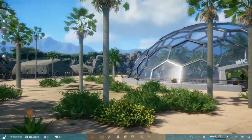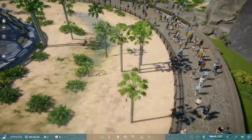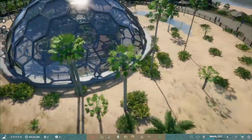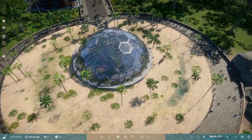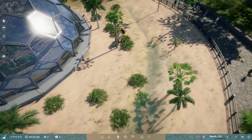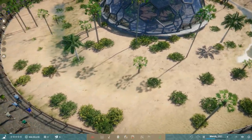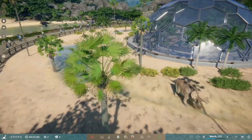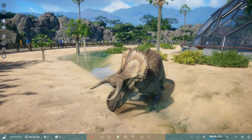Surrounding the dome we have the Nasutoceratops habitat. I really love the ability to mix and match foliage here — it really opens up creative options for making naturalistic-looking enclosures. Look at the Nasutoceratops over here — not big compared to the others, but still really cool.